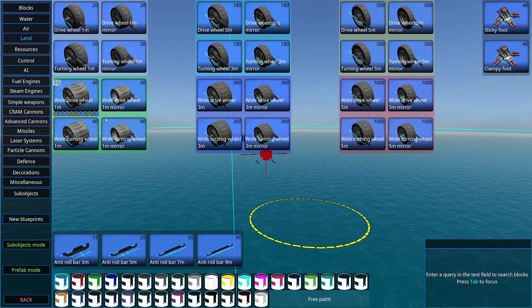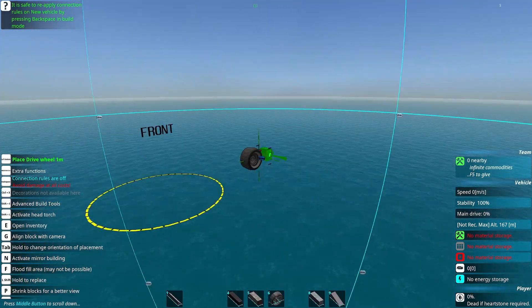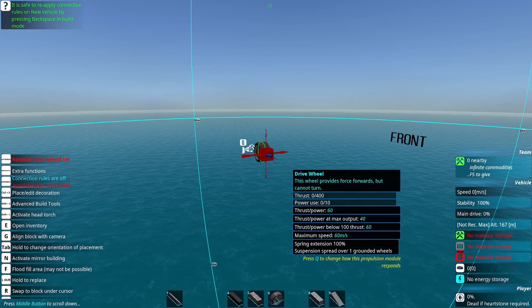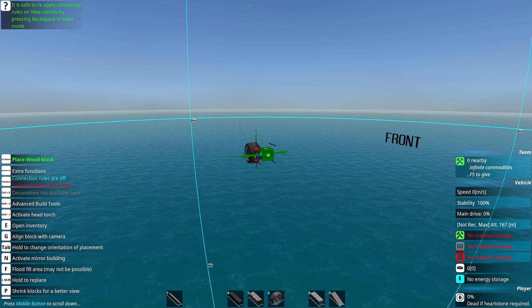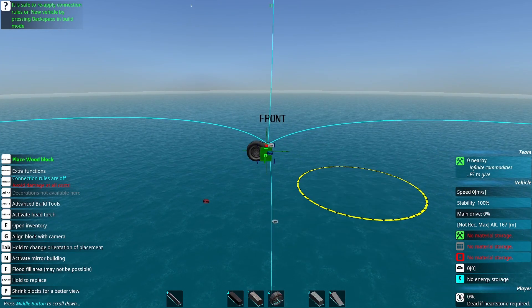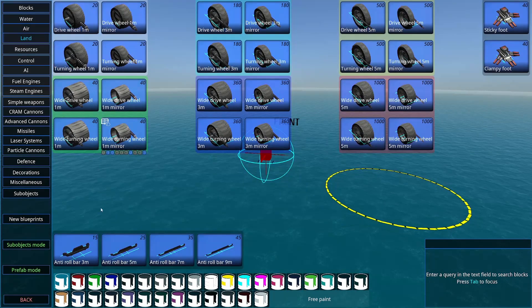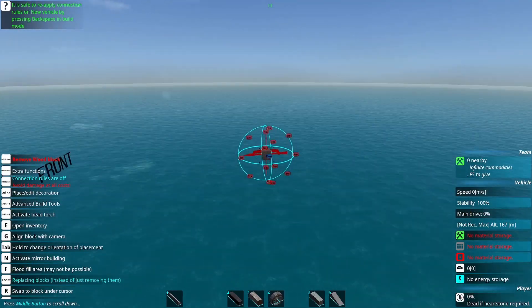Another interesting block is the wheel, but it only actually occupies one block, so it is easy to block with its detection signature if desired. Finally, I find the anti-roll bar fairly interesting with its high signature, low cost, and moderate armor.